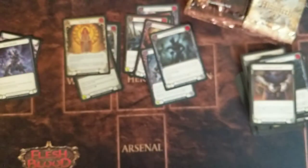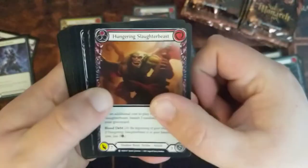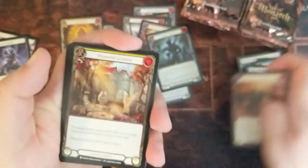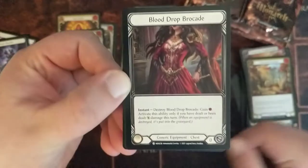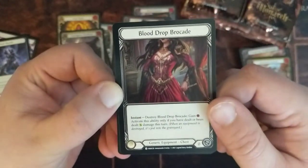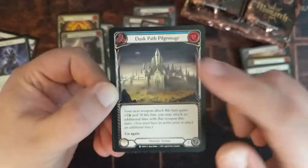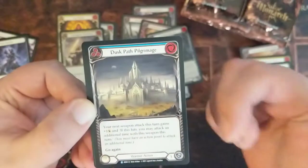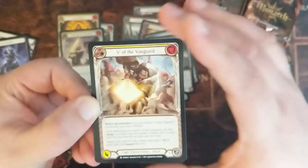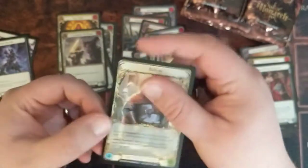This is confusing me — the foil is in a strange spot. I obviously haven't opened a lot of Flesh and Blood. We're gonna get through these a little faster. Memorial Ground — this is a great card. Our foil is the Courageous Steel Hand, a common foil. Blood Drop Brocade — beautiful art. Nice chest piece of equipment, generic. Our rare is Dust Path Pillage. V for Vanguard — it's a Light Warrior action. Bolton Specialization. Bolton was a cool character; I think Bolton has a lot of potential.